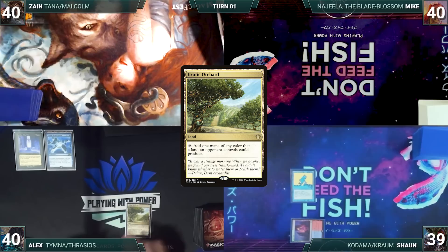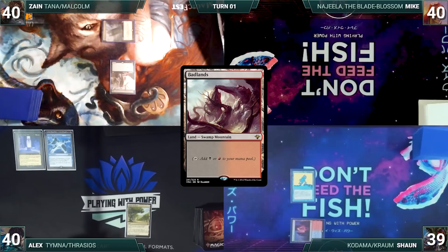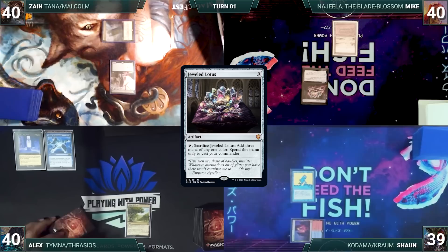Alex draws and plays an Exotic Orchard. With his Leyline of Anticipation providing the ability to play at the most strategic moments, he passes the turn. Zane draws and plays a Command Tower, then casts Tinder Wall and passes. Mike draws and plays a Badlands, then casts a Jeweled Lotus - Remora triggers and Sean draws.